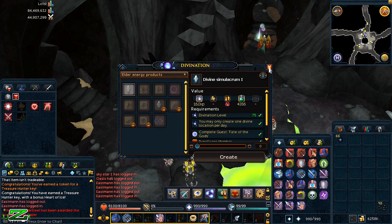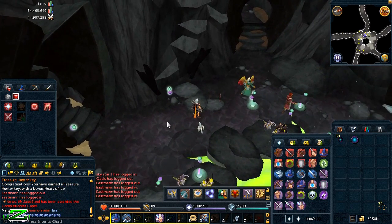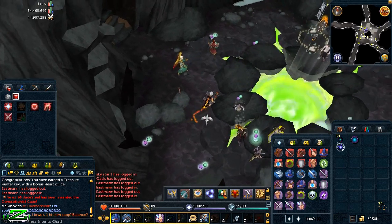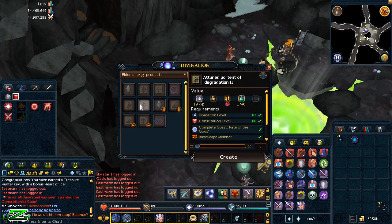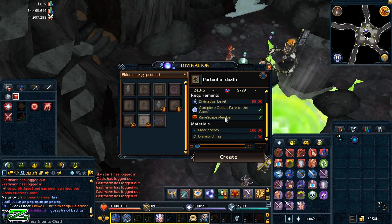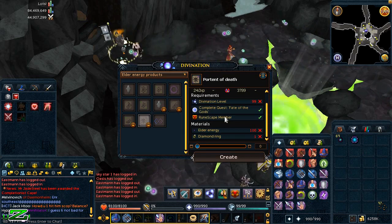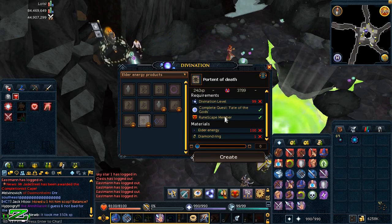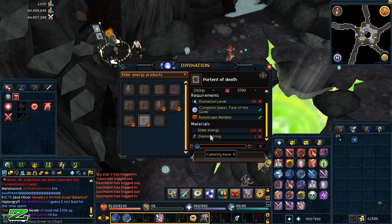The Divine Simulacrum also randomly gives portents and signs, though that's not very common. With the addition of elder energies, Jagex has implemented new portents and signs. These include portents of degradation and the Portent of Death. The Portent of Death requires one diamond ring — similar to the Ring of Life — and revives you with a certain amount of life points when you die, while also dealing that same amount of damage to your opponent.